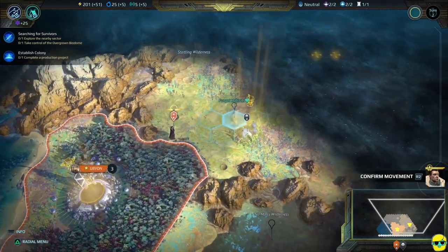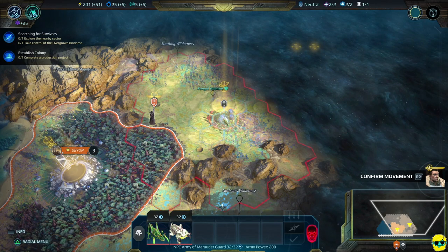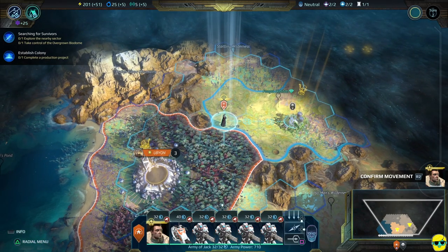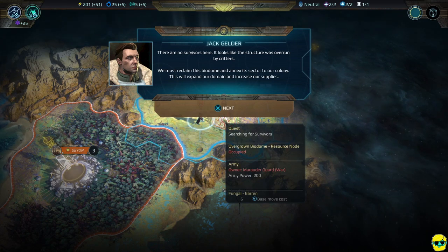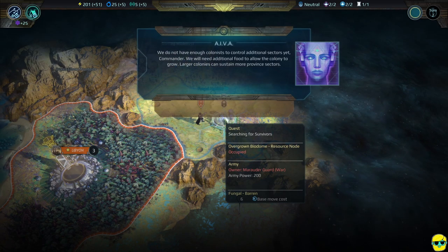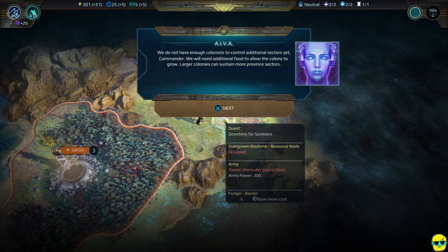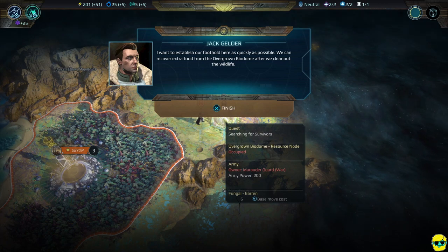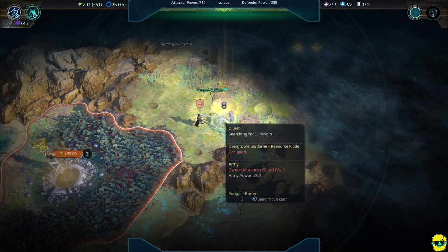We want to confirm movement for our troops and go explore. It looks like there are some bad guys — marauder guards or something. I'll confirm the movement. The army reports: 'There are no survivors here — it looks like the structure was overrun by critters. We must reclaim this biodome and annex its sector to our colony.' We don't have enough colonists to control additional sectors yet — we'll need additional food to allow the colony to grow. But we can recover extra food from the biodome after we clear out the wildlife. It's bug barbecue tonight!